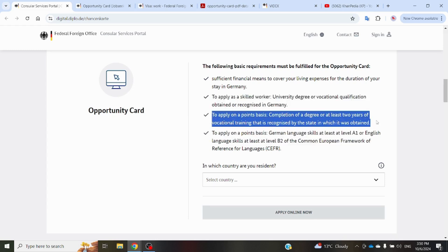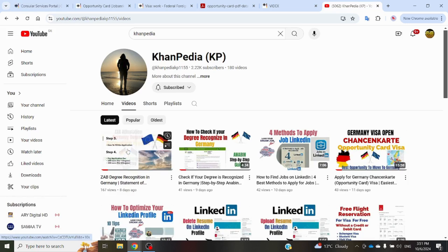For degree recognition, you can watch a video on our channel about ZAB degree recognition in Germany — the Statement of Comparability. This is a somewhat lengthy process and you have to apply and send your documents. By watching that video you will have an idea of how you can get your degree recognized from your country in Germany.